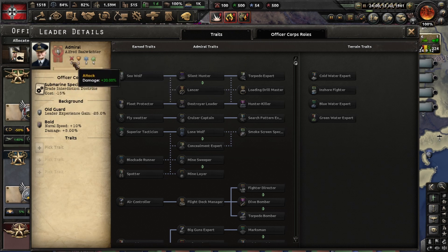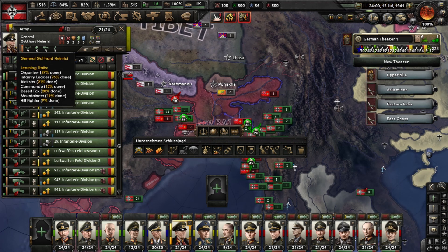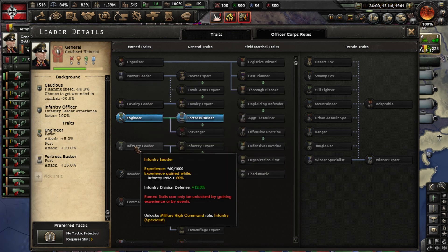His stats work the same way. As you can see, he has a special ability — he's a submarine specialist. They can also have a few special things here. His attack, defense, maneuvering, and coordination stats will rise with level. If you hover over a trait, you can see how much experience he has gained and how much he is missing — for example, this guy is missing about four percent to become an infantry leader.